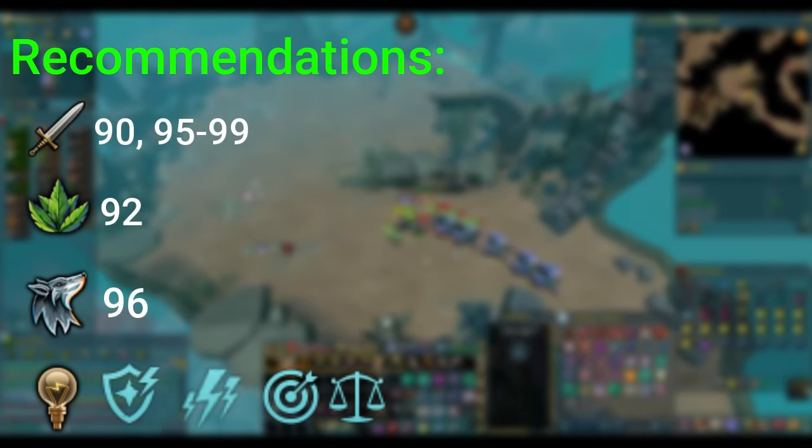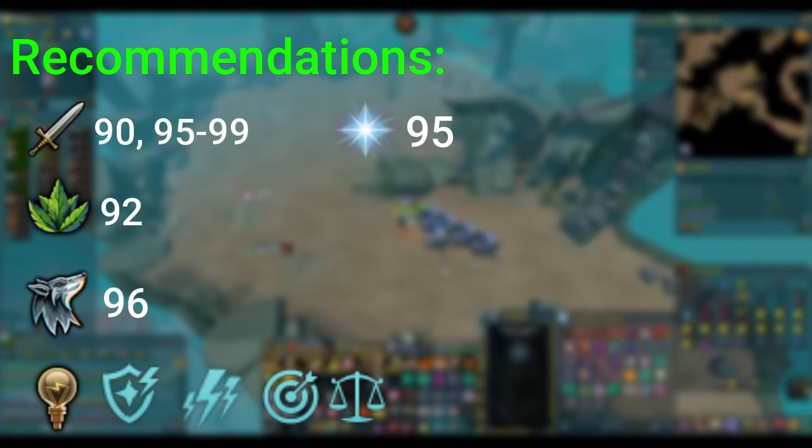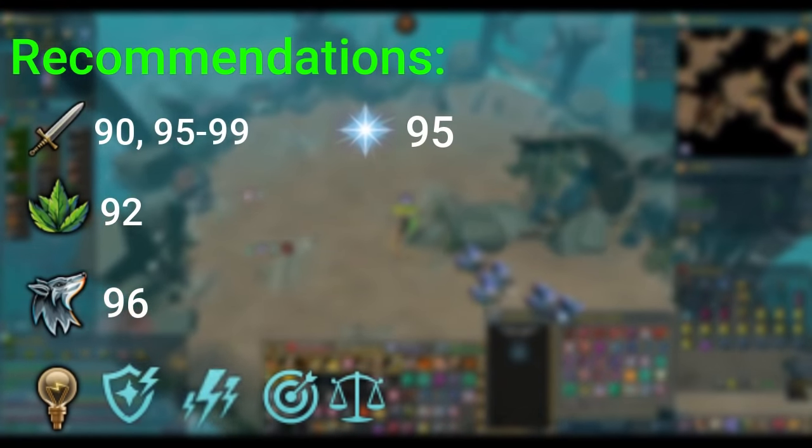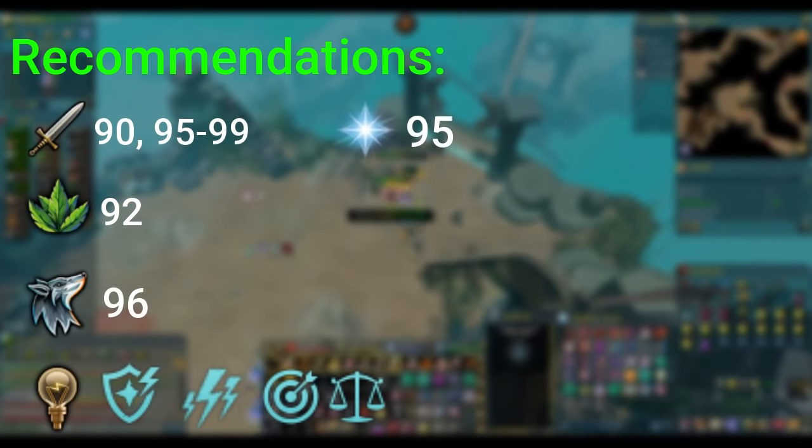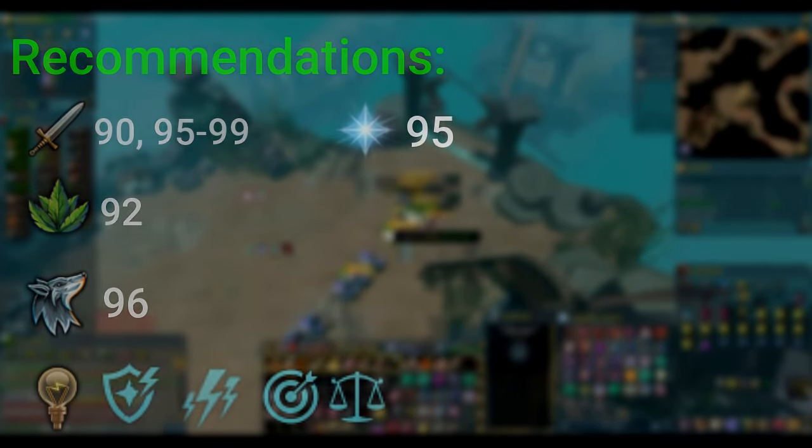If you want ideas for optimal perks, you can type forward slash wiki optimal PVM perks and you'll be taken to a very helpful wiki page. For prayer, curses are going to be strongly recommended here, so ideally you have at least 95 for Turmoil, Anguish, and Torment. If you don't have that high a prayer level, I'd suggest a normal prayer book and using Augury, Piety, and Rigor.